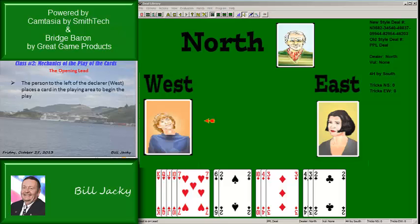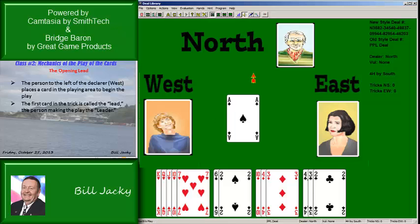The opening lead: the person to the left of the declarer, which is West, places a card in the playing area to begin the play. The first card in the trick is called the lead, and the person making the play is called the leader — or opening leader in this case. He's going to lead the ace of spades. Bridge rules make no exception as to what card the player may lead; he can lead anything he wants.